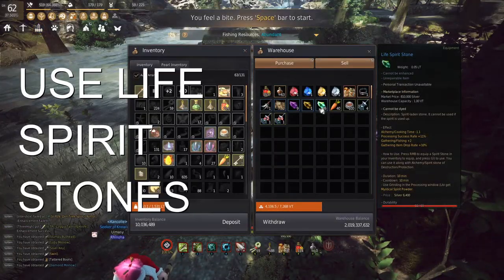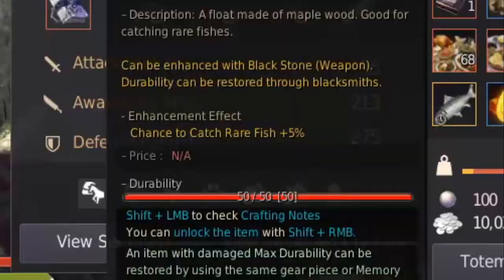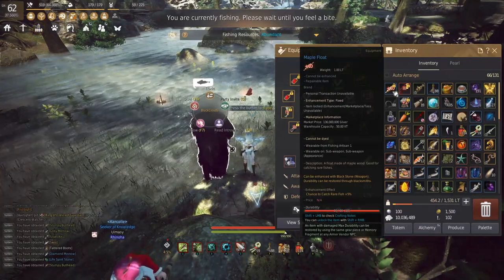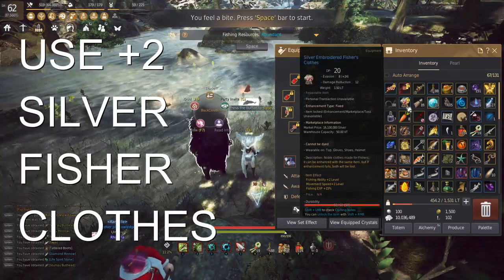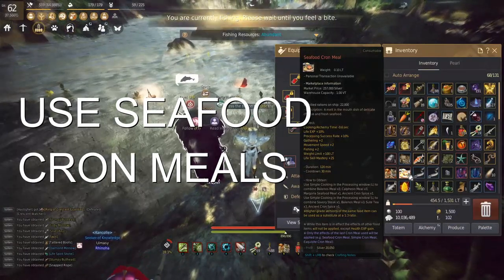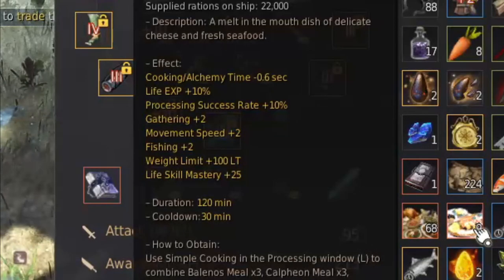My third tip is to make sure you are using a life spirit stone so that you can get that extra plus two fishing. Number four is to use a maple float — this can be a little pricey, but it does add a chance to catch rare fish by plus five percent. Number five is to buy the silver embroidered fisher's clothes, which give you fishing ability plus two and fishing experience plus fifteen percent. Number six is to use the seafood cron mills to boost that life skill mastery, life XP, and another fishing plus two.